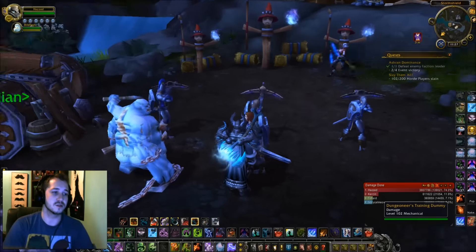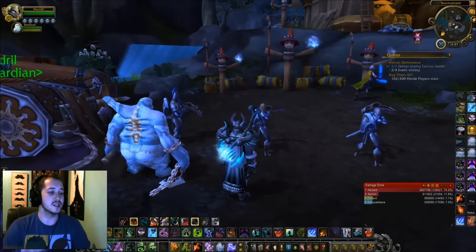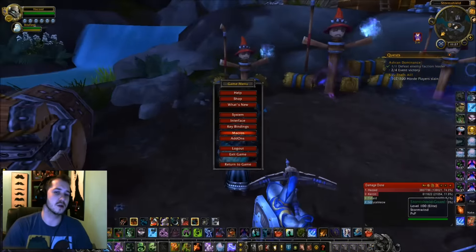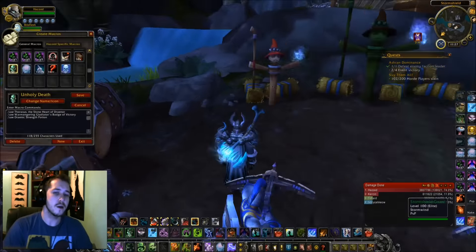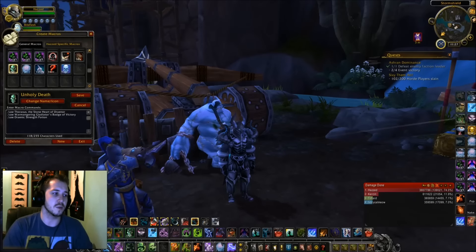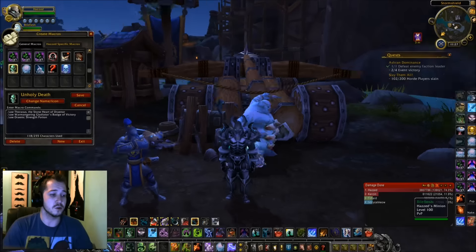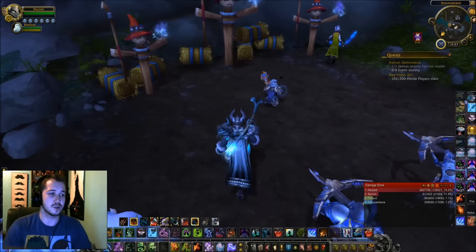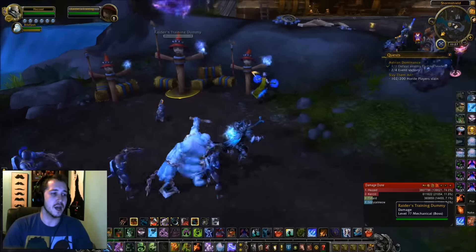For the level 100 talent I'm going with Dark Arbiter because it deals absolutely insane damage — it's crazy with cooldowns. As for macros, I have Dark Transformation and Dark Arbiter on separate buttons so they proc separately. Other than that I've got a main cooldown macro throwing out my legendary ring, Badge of Victory, and Strength potions, just to generate that proc damage. That's about all I need for PvE melee.